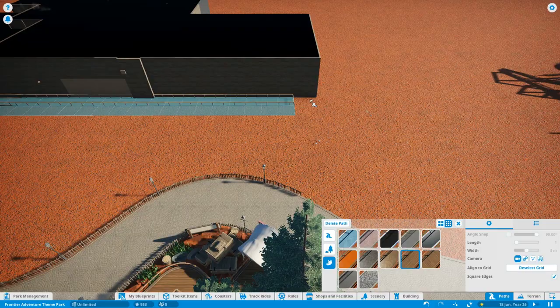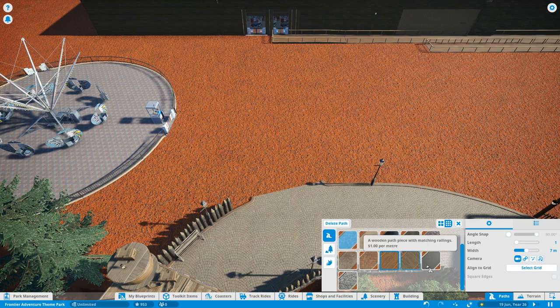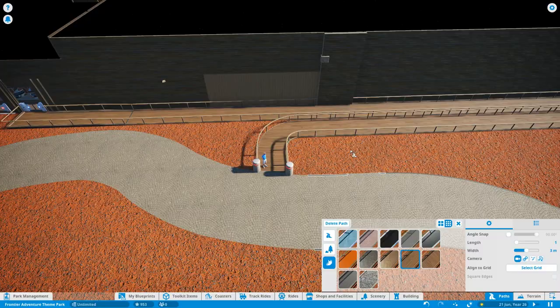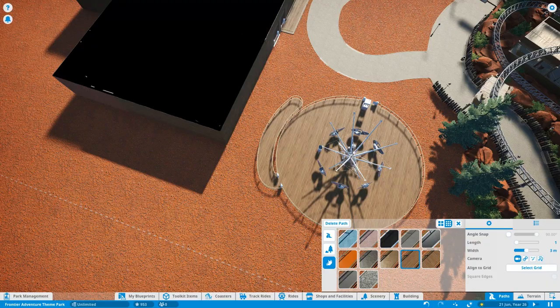It looks great on the inside, but in this episode I'm going to be sorting out the outside. You can see there's the black roof and the star cloth on the other side, so we're going to be covering that over. The walls at the front look pretty plain and boring at the moment, but that's going to change as we work on the facade.